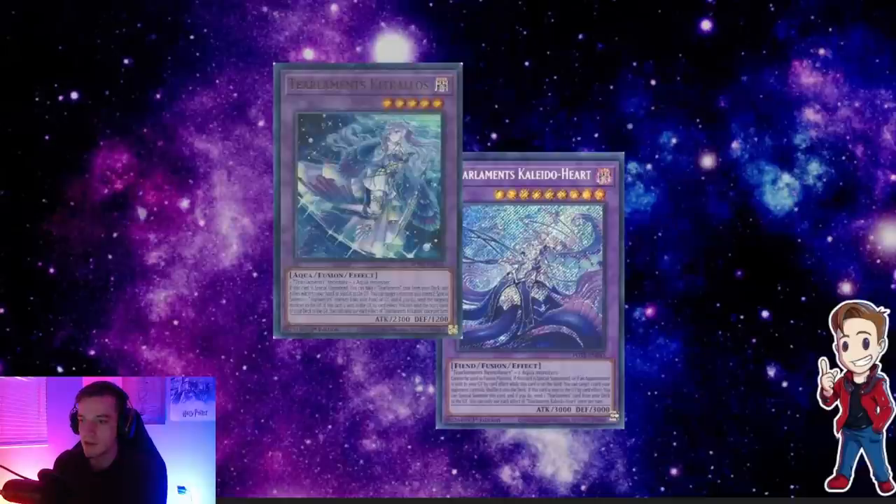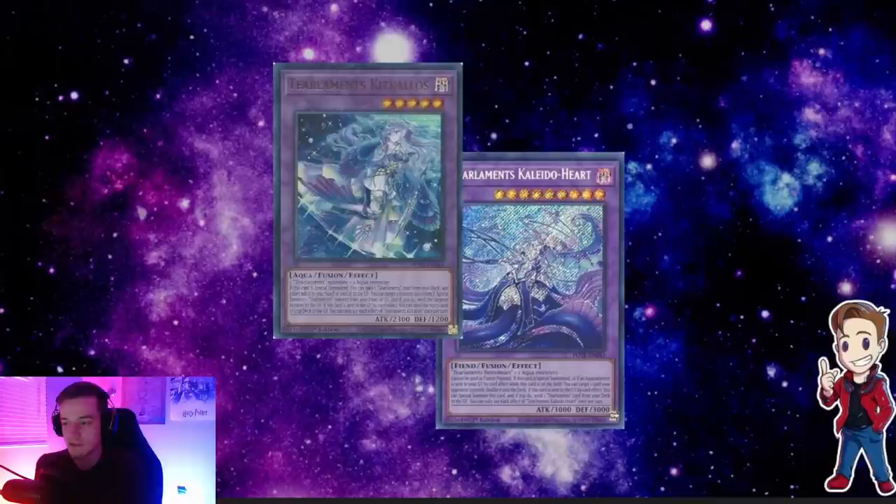Moving on to what the Fusions do — we have Kit Kalos, which is really strong. On summon you can either add or send a Tier Limit card, which lets you get to your Crime, Soliuk, or most typically Mirly. The standard play is summon Kit Kalos, add Mirly to hand, use Kit Kalos's effect, summon Mirly and send Kit Kalos, then chain Kit Kalos 1, Mirly 2. I typically do Mirly at chain link 2, so if my opponent has Gamma and they Gamma my Mirly, I'm still going to get the fusion effect anyway. I'd rather protect the bigger mill — the mill 8 is really nice, and even milling just one name is very impactful.